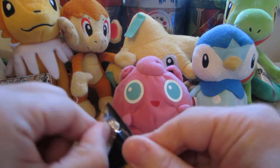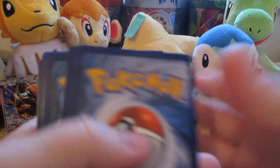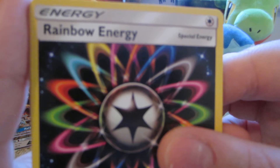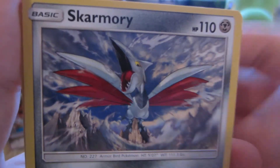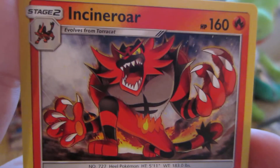Here is the next pack. Lunala on the cover. Steel Energy, Togedemaru, Rainbow Energy, Torracat, Alolan Grimer, Rowlet, Drowzee, Cutiefly, Skarmory, Repel Reverse which is uncommon, and the rare is an Incineroar. Non-hollow, and he looks really mean and angry.